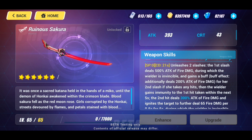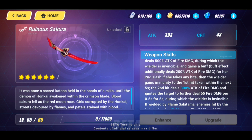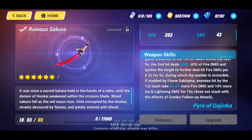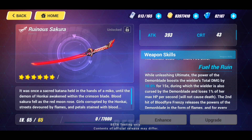If wielded by Flame Sakitama, enemies hit by the first slash take 42% more fire damage and 10% more ice and lightning damage for 15 seconds — does not stack with combo follow-up attack effects. So there's a lot in that weapon skill. Flame Sakitama gains tons of fire damage buffs, invincibility, damage immunity, and she actually provides a pseudo-support where ice or lightning damage dealers on your team — like Ice Rita, Memento, Lightning Empress, or Yae Kasumi — can deal at least 10% more damage for 15 seconds. That's a really nice utility in the weapon skill.